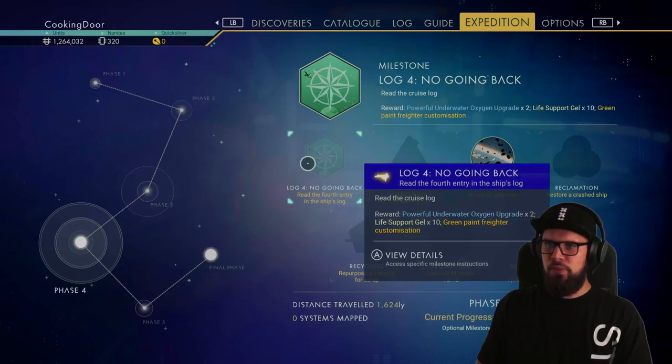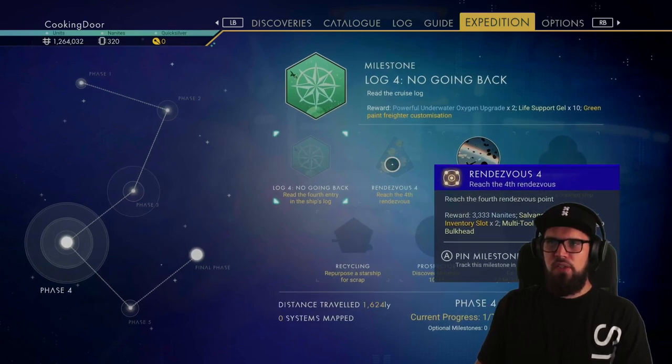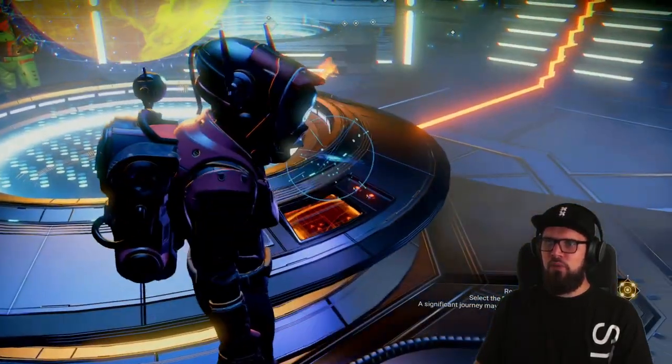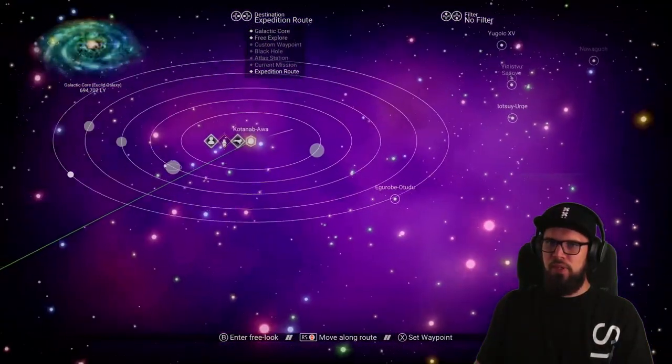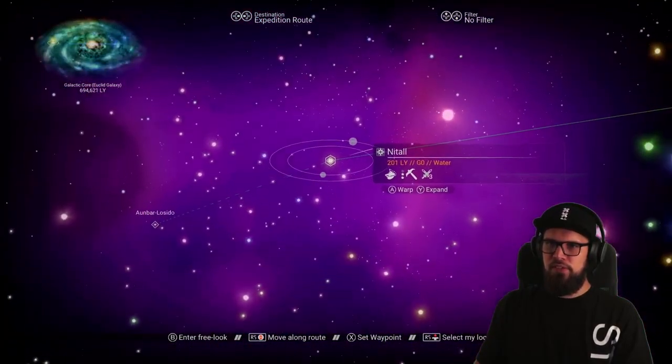So once again you have a milestone which will require you to read the log. But as it was in the previous two phases you will not be able to do so unless you are in the system of the Fort Rendezvous. So make sure to track the Rendezvous 4 milestone and walk up to the freighter warp map. Interact with it and make sure to follow the expedition route, my first warp being into the Nital system.